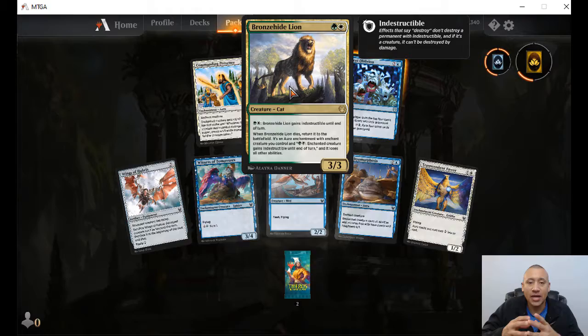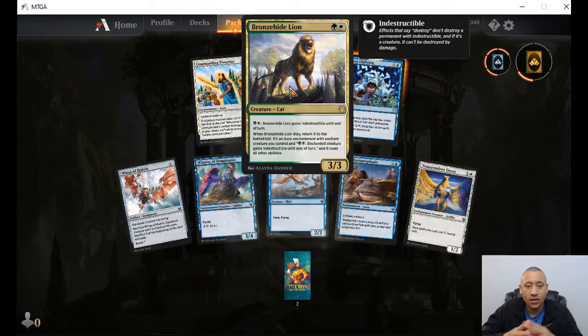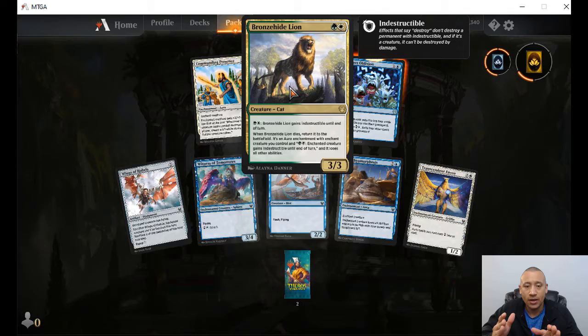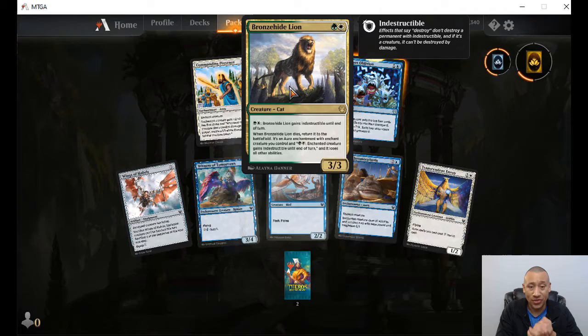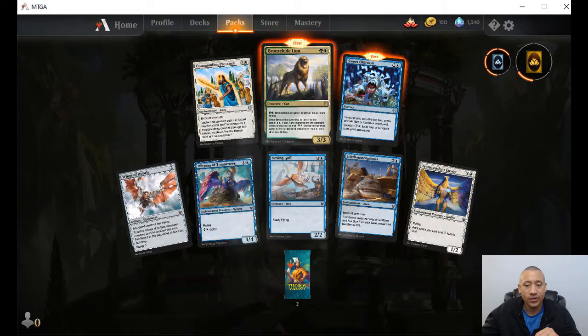Bronze Hide Lion — one green, one white, three-three. You can pay one green, one white and it gains indestructible until end of turn. When this dies, return it to the battlefield as an aura enchantment with enchant creature. You put it on a creature you control, and you can pay green-white to give that creature indestructible, but it loses all other abilities. So when it dies it comes back as an aura and you can pay to give a creature indestructible.